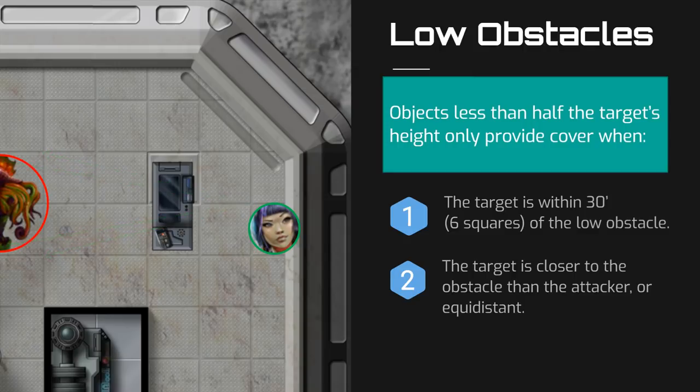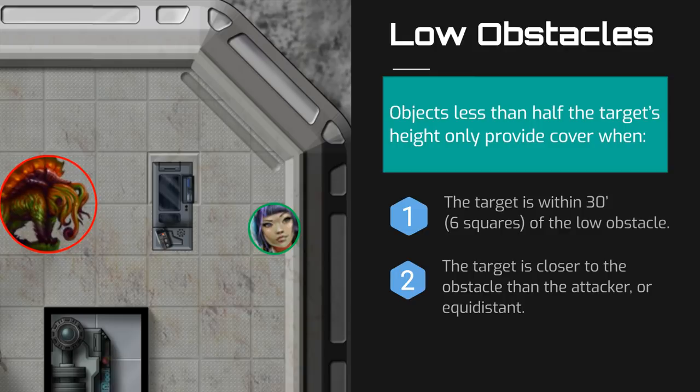In our second example, the monster moves a little closer and is now only one square away from the computer terminal. That satisfies the first criteria of being within 30 feet, but what about the second? Is the target closer to the low obstacle than the attacker? This time, they are both five feet away from the computer terminal, but the defender wins the tie, so the monster does receive the benefits of partial cover from the computer terminal.